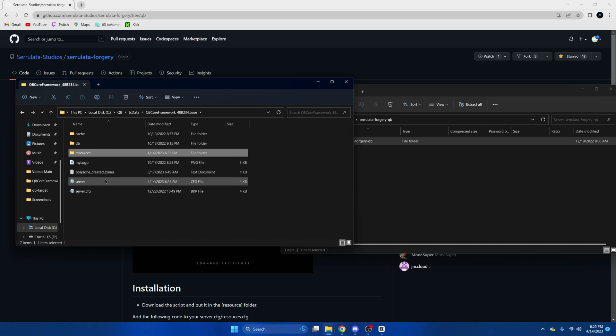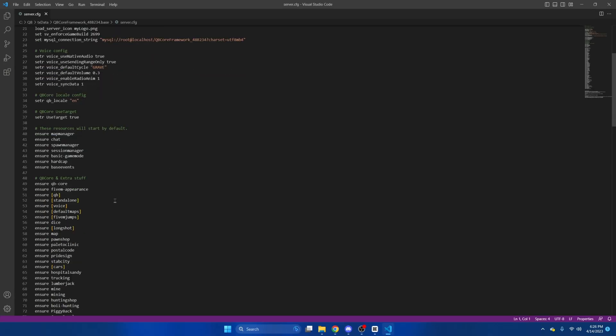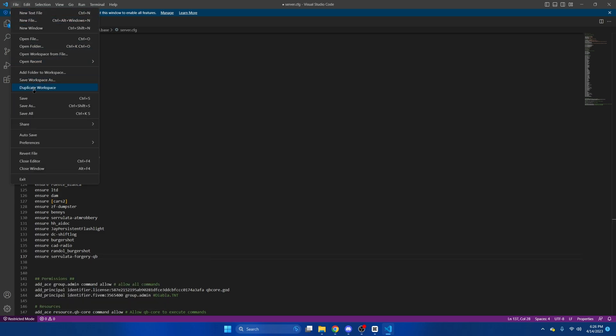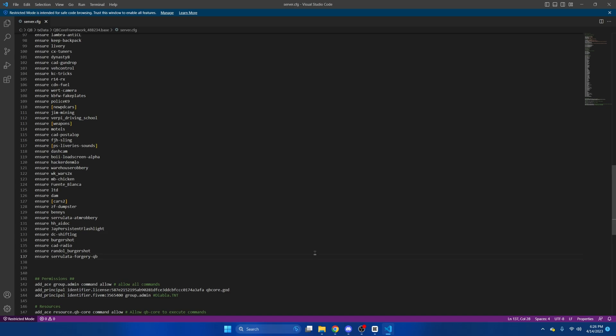Next, we're going to go to our server CFG and ensure the resource. And then we'll just hit file and save. For now, we're going to go to the resource and look at the config.